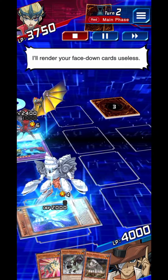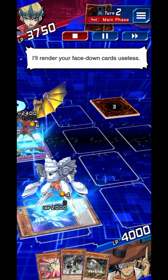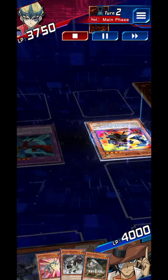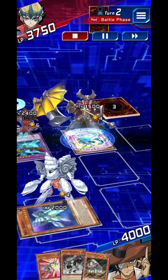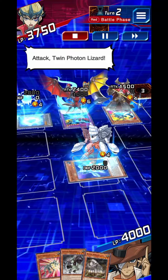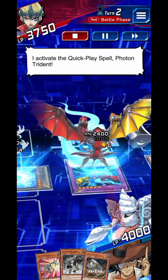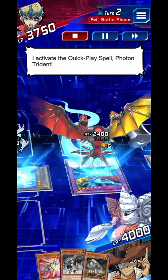I'll render your face-down cards useless. Come on out — Reverse Buster! Battle — attack Twin Photon Lizard! Photon Force! I activate the Quick Play Spell, Photon Trident!